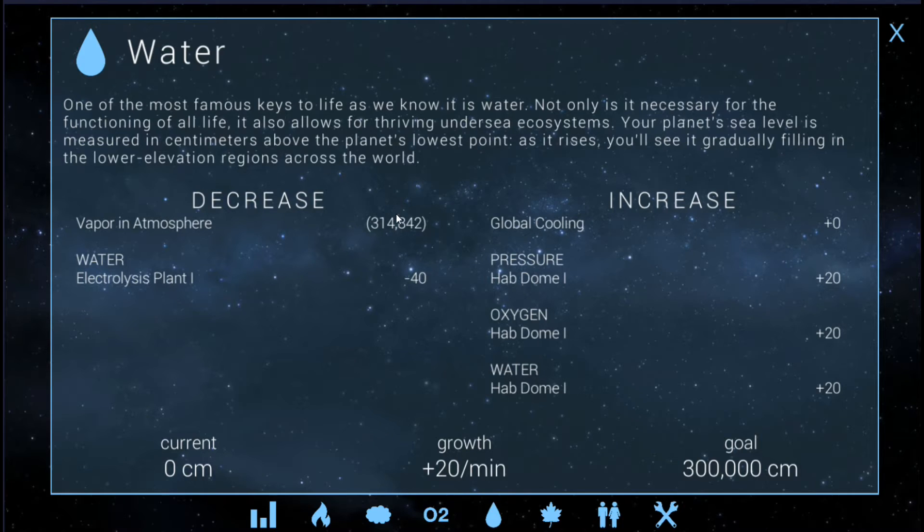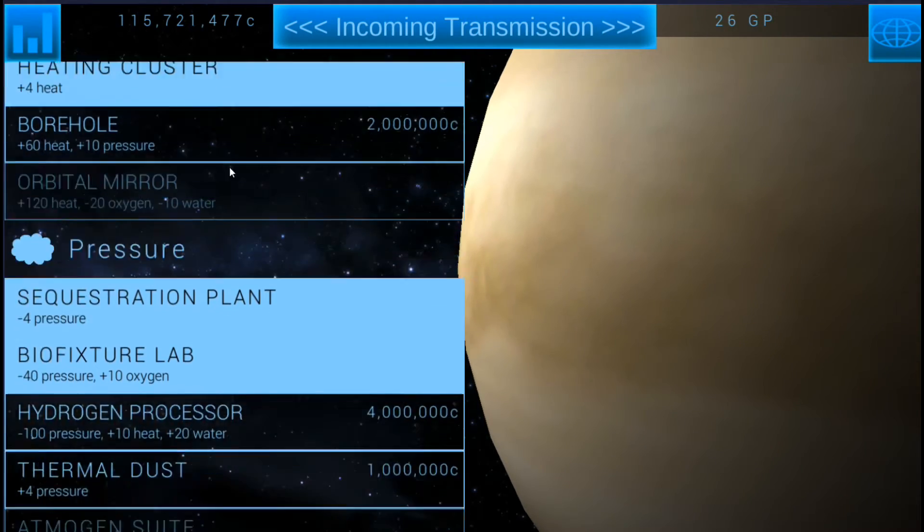That actually put vapor in the atmosphere — there was enough water in there to push it right to 314,000, putting us over our goal of 300,000. This isn't too big of a deal though, because we're already going to cancel this out. We're building the other hab dome, which is going to put us at plus 40, and then the electrolysis plant we're building is going to be minus 40 — that's going to zero this number out. So then we've just got to get rid of 14,000, and that won't take much at all.